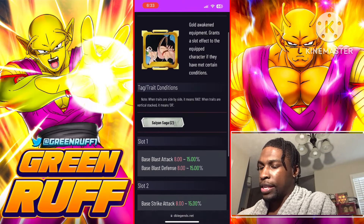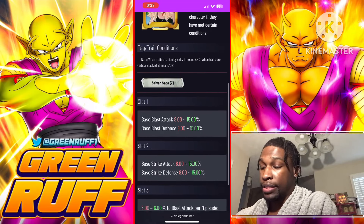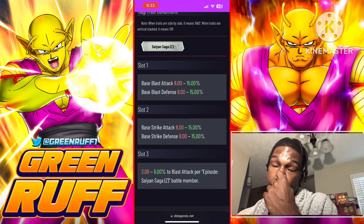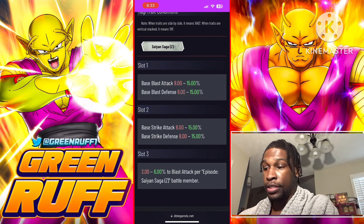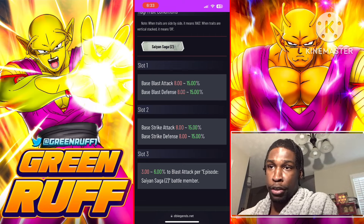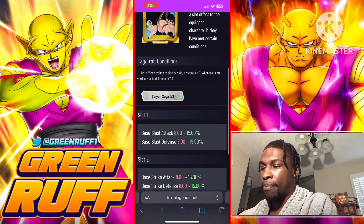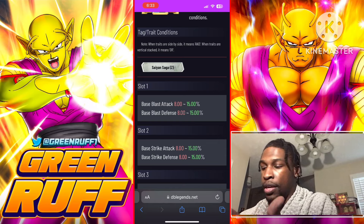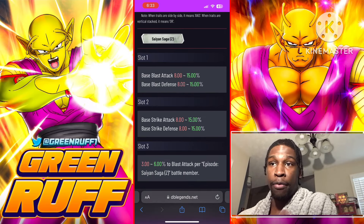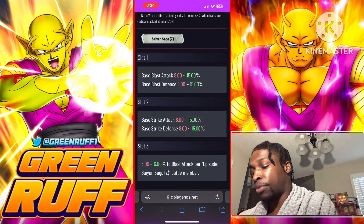The last peer equipment I want to cover is this new awakened one for Saiyan Saga. He's getting base blast and then pure blast per Saiyan Saga member — up to 18 pure blast compared to 12 pure blast on the plat version. The tradeoff is you're missing the 12 pure strike, so overall offense is slightly worse, but if you're focused on blast this is better. Note that the plat one requires a full Saiyan Saga battle team or none of those slots proc.